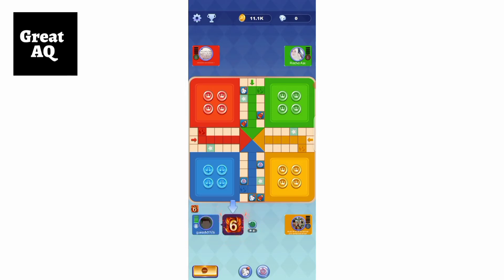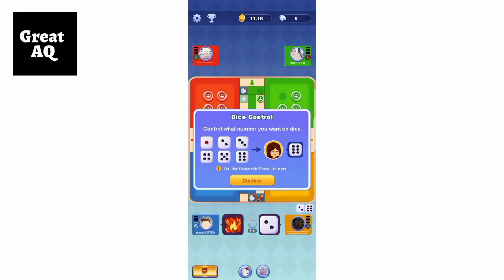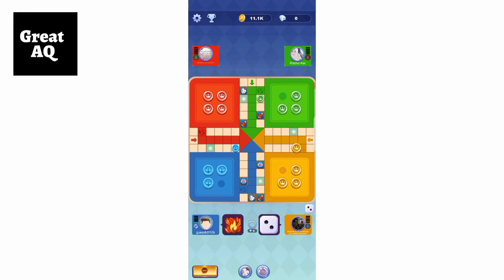One thing I forgot to mention: the turn moves in a clockwise fashion — so green goes first, then yellow, then blue, and so on. These also appear to be some superpowers in the game.